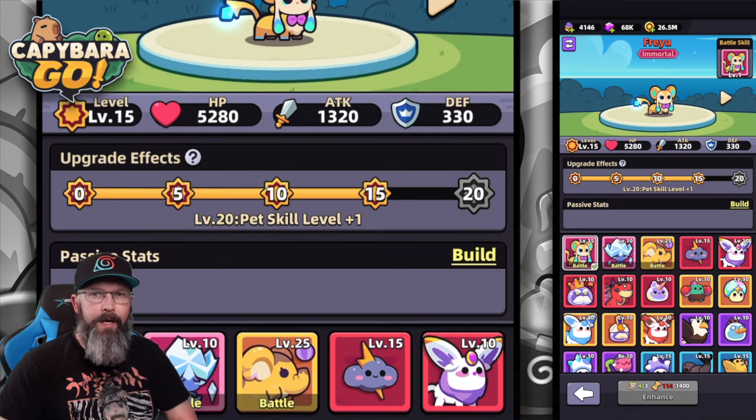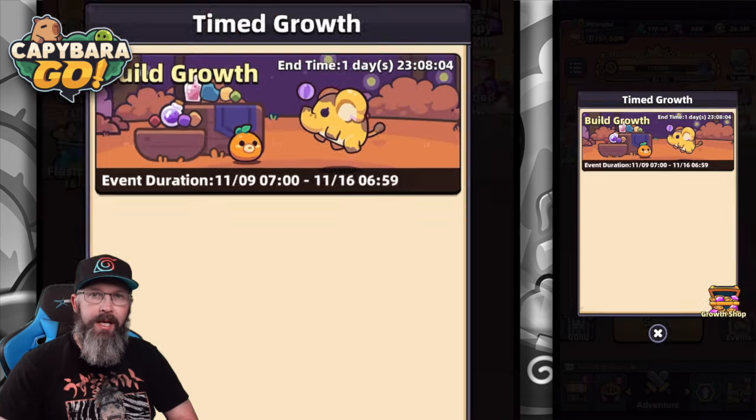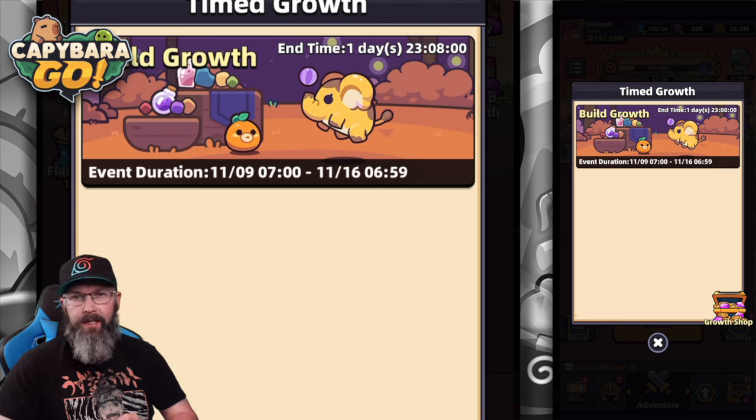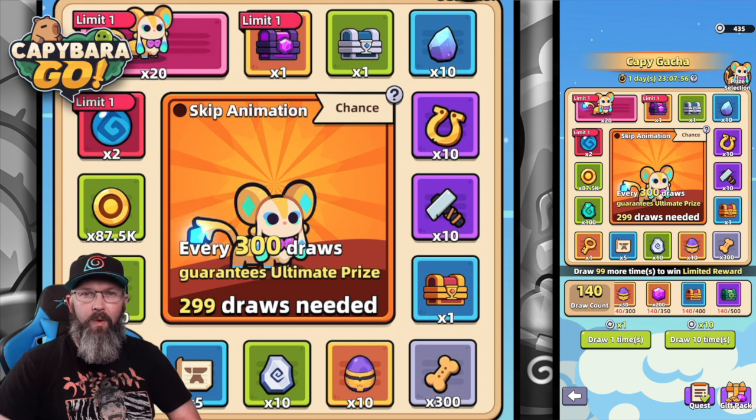As far as when this will pop up for you — if you have the mount growth event going on right now, which typically lasts two days, the second that ends there will be a day's break and then you'll see the Cappy Machine pop up. So get out there and do those dungeon dives, because you really want those silver coins.